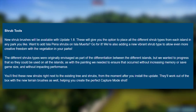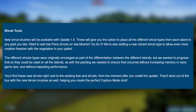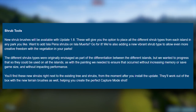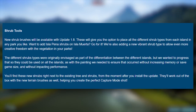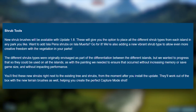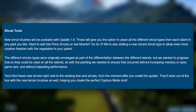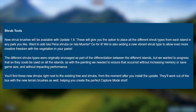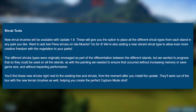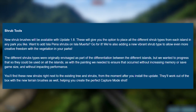Shrub tools — moving on to the next one. 'New shrub brushes will be available with update 1.8. These will give you the option to place all different shrub types from each island in any park you like.' So basically we're going to get every sort of different bush and shrub in the game. 'And unlike the terrain, they will be able to be placed on any of the islands. We've also added a new vibrant shrub type to allow even more creative freedom with the vegetation in your parks.' So we're going to get even new ones we haven't seen before.